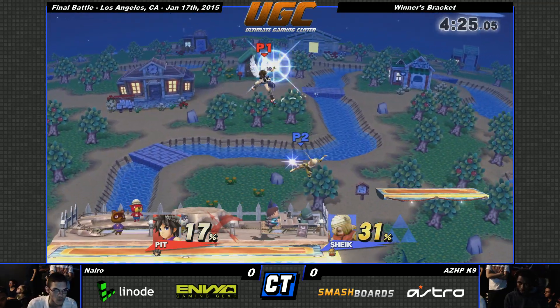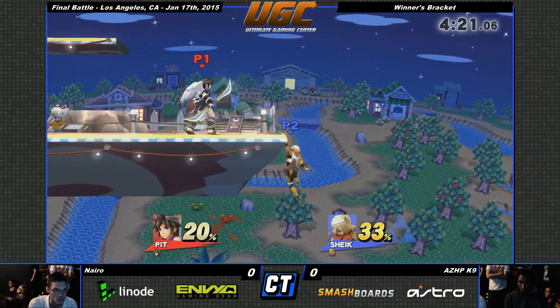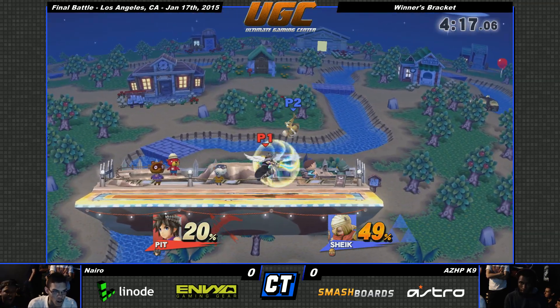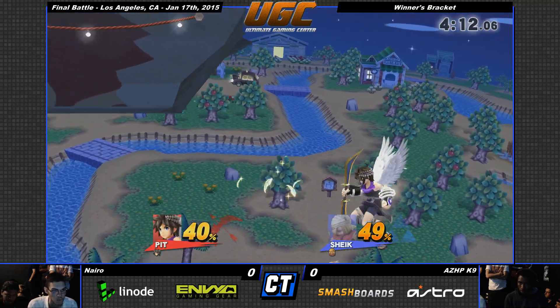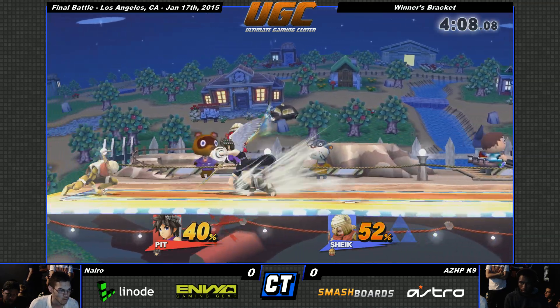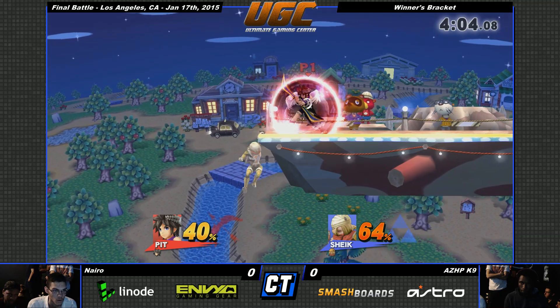K9 reads it, goes for the grab. In those quiet moments when they're trying to get back to the edge, what are things that Pit can do to keep Sheik up? I think it's actually trying to keep pressure with aerials, with the fairs. You can also go ahead and do neutral, or chase after the stage and land some couple spikes.